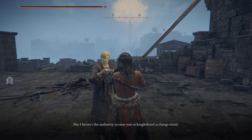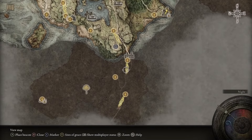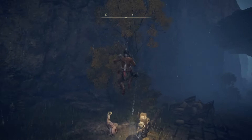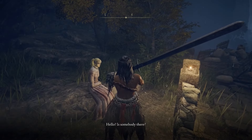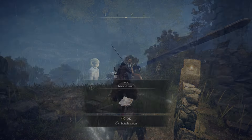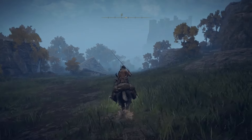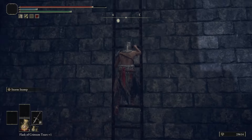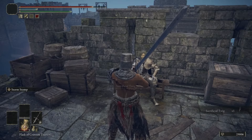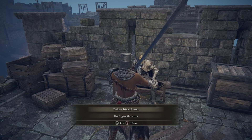Before figuring out who that ruler is, head south into Weeping Peninsula, where just over the bridge you'll meet Irina for the first time. Exhaust all of her dialogue — she'll tell you about a rebellion at Castle Morne and give you a letter for her father. Head south into Castle Morne, make your way through until you find her father on one of the highest ramparts, talk to him, exhaust his dialogue, and deliver Irina's letter.